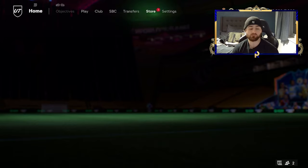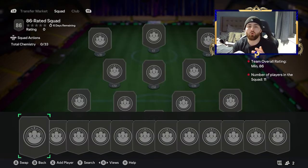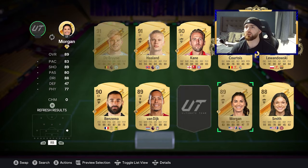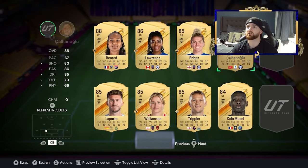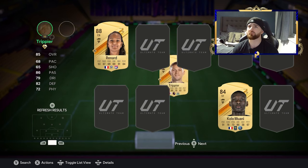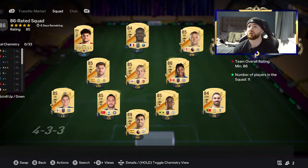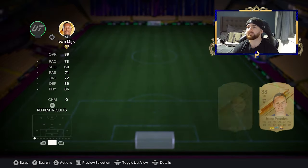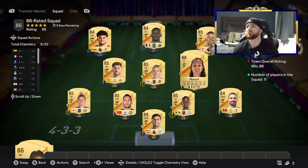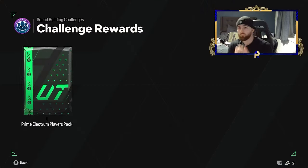Even with just Lawrence, Benzema, and Rodri - plus a couple of 85s in here - that's a brilliant pack. I don't want everyone to think that's going to be their pack because that was actually a really good one, but it shows how easy it is to put them back in. We're going to use Rodri for this SBC. The fodder situation is pretty stretched so we'll use Renard to make the rating - and yes, 84 rating is perfect. We've got a prime electrum players pack coming back - we'll take that.